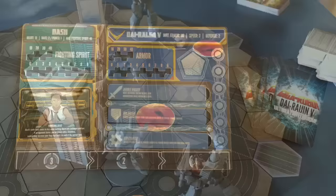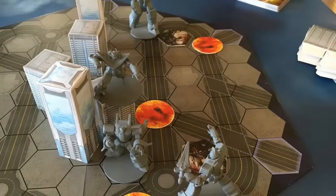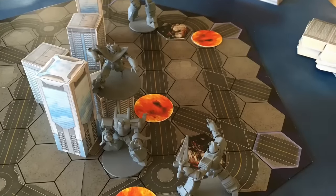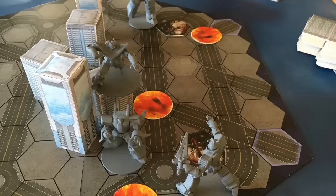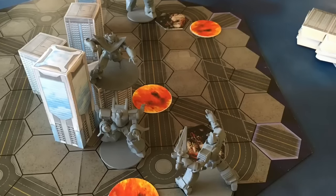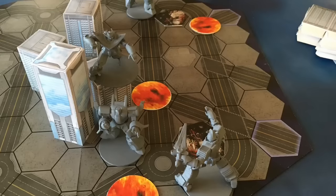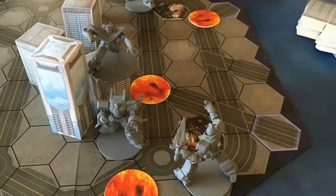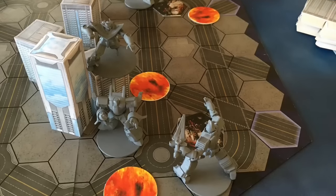Gameplay is mostly what you'd expect from a tactical combat game. On his turn, a player can either gain fighting spirit — the resource used to make attacks — or gain power, a secondary resource used to activate robot abilities or boost attack and defense rolls. Then he can move around the board and make attacks against opponents or buildings.